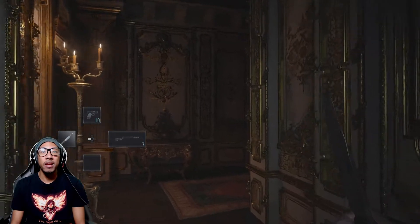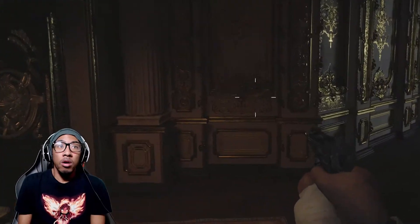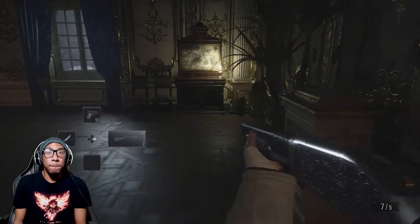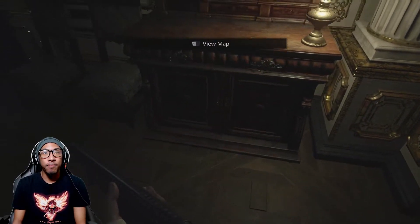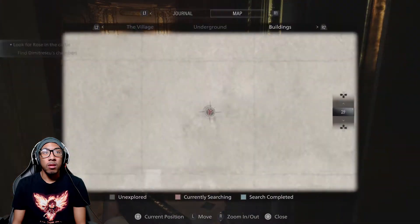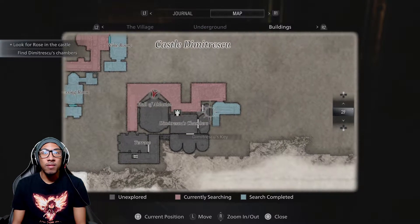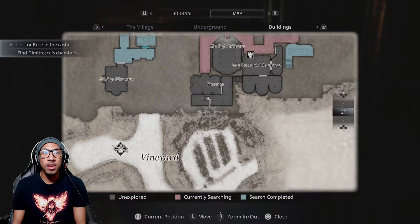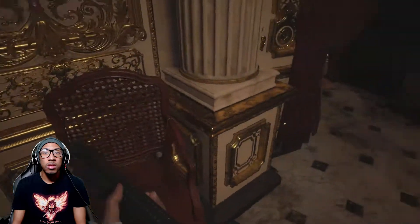I'm just breaking all your shit, lady. This intricate design of the wall - 'What have you done to my daughter?' Oh, you know, I just killed her. The hall of pleasure - what the fuck? Hall of... ablution? Who's this? Dimitrescu's key. Does she know I'm here?